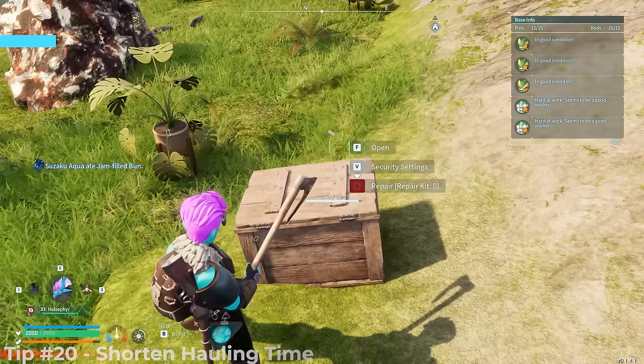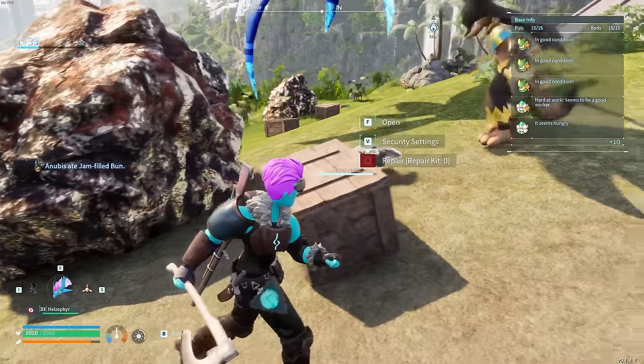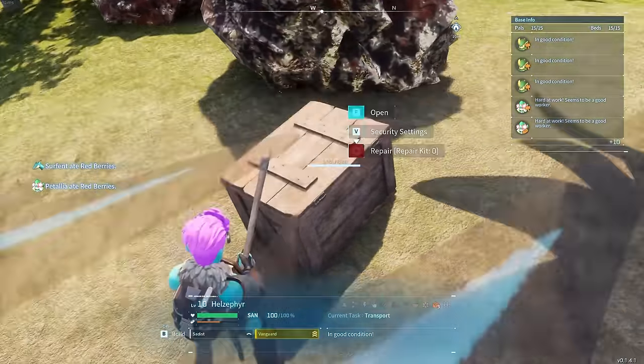Another quick recommendation: place storage containers right next to your ore nodes. The trip from node to storage becomes nearly instantaneous — whoever picks up the resource just immediately throws it into the nearby box.